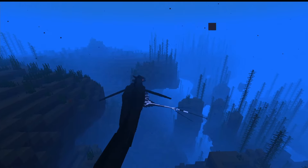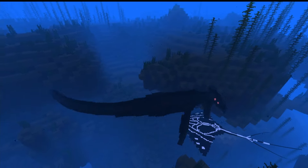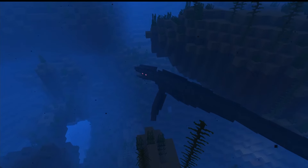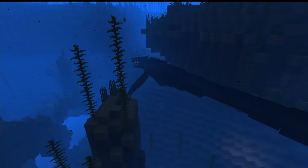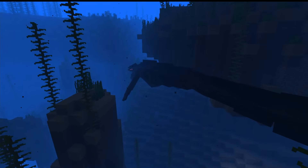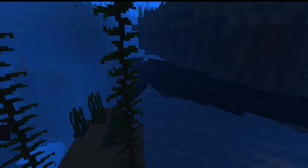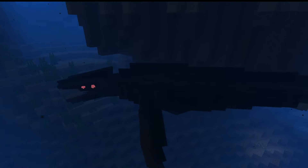Our last overworld mob is the Capsizer. This is another ocean mob that, like the Mob Manta, can spawn at any water temperature but must be in deep waters. While this thing isn't a boss, it might as well be with how strong it is — it is huge. It is pretty rare, which is good, but if you see one you definitely need to get away as fast as possible. This thing actually feeds on the Mob Manta, so if you see one swimming away you know a Capsizer is near. It has 400 health and when killed will drop a heart of the sea.